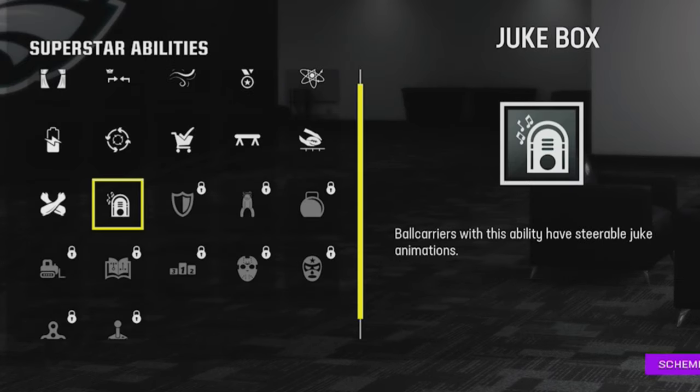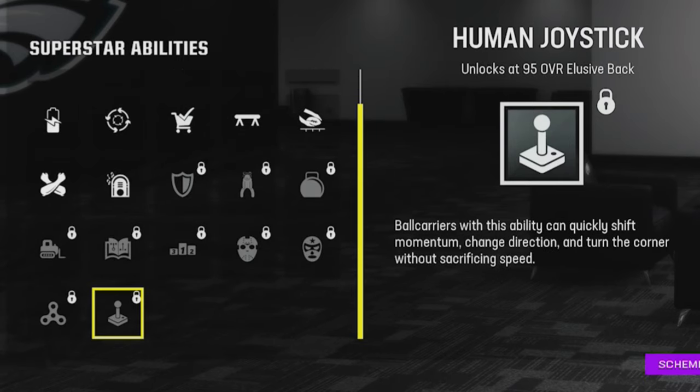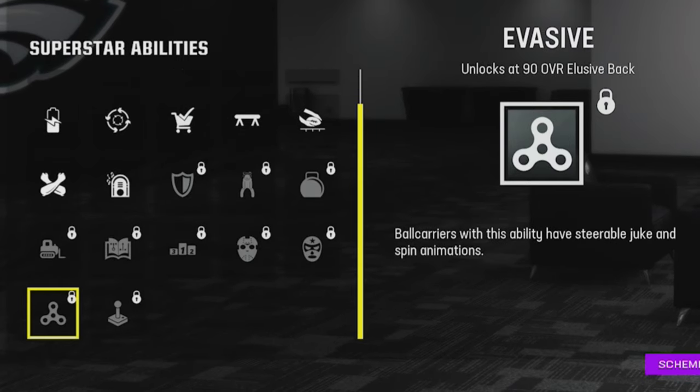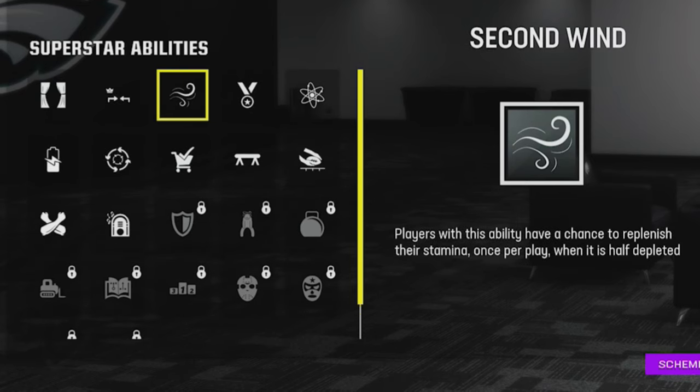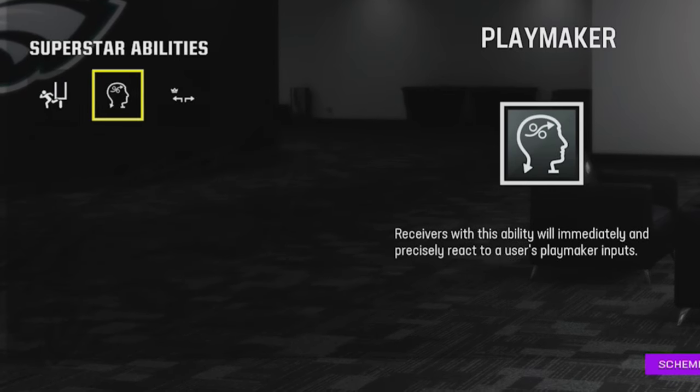For running back superstar abilities, the number one priority is anything that makes your running back stickier. 'Jukebox' gives you much more dramatic juking animations, which is very important. If you can also unlock 'Human Joystick' or 'Evasive,' all these things will make your running back more sticky when running with the ball. There's also a cheaper option like 'Playmaker,' which is typically open to just about every player and has a similar effect, though not at the same level.